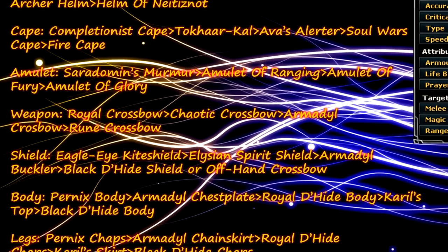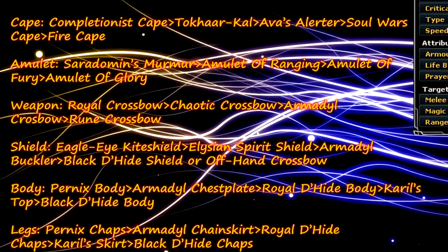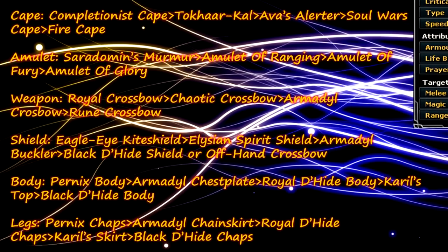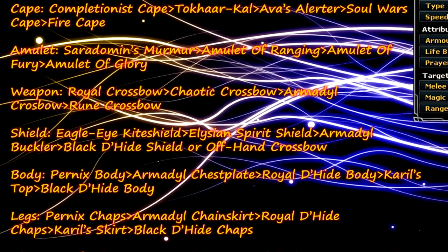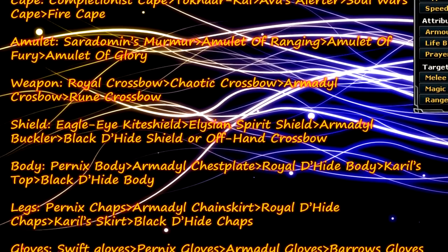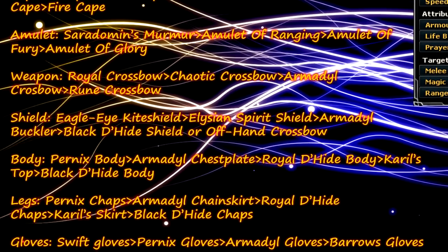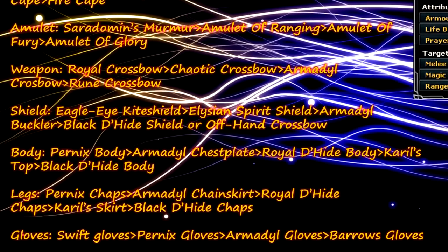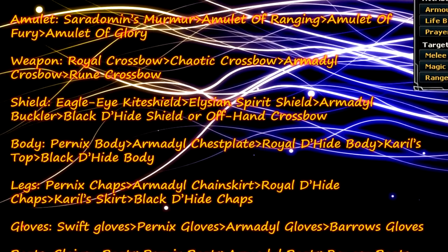For the shield section you either want an Eagle Eye Kiteshield, Elysian Spirit Shield, Armadyl Buckler, Black Dragonhide Shield, or an offhand crossbow if you plan to dual wield to speed up the task and sacrifice some defence. For body you want Pernix Body, Armadyl Chestplate, Royal Dragonhide Body, Karil's Top or Black Dragonhide Body, or any lower. For legs you either want Pernix Chaps, Armadyl Chainskirt, Royal Dragonhide Chaps, Karil's Skirt or Black Dragonhide Chaps, or any lower.